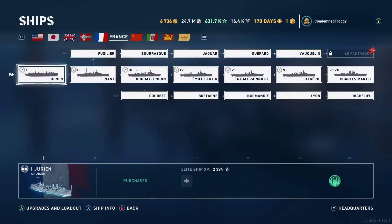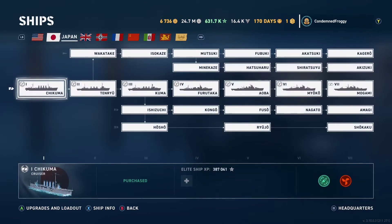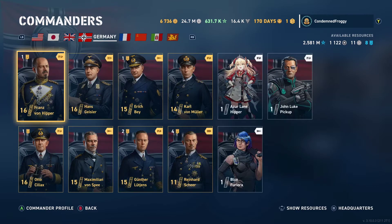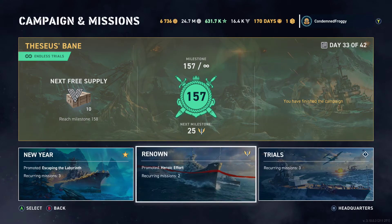From the ships section, you can see a list of all of the Tech Tree ships available for each nation. From the commander's screen, you can see a list of all the nation's commanders and the ones that are unlocked to you. From campaign and missions, you can see this update's campaign, how far through you are and how far you have to go, as well as missions for this update too.